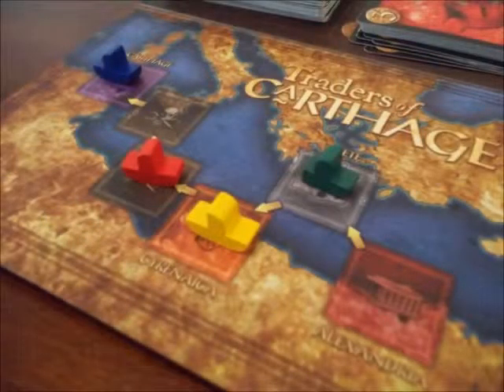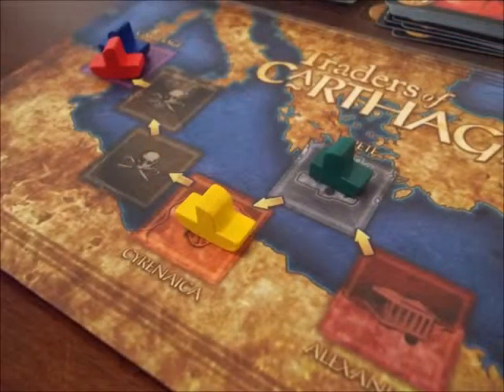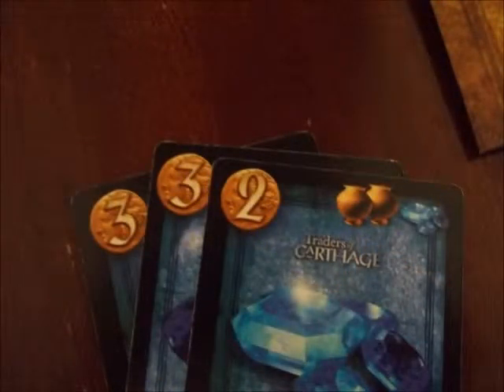Now let's take a look at selling. Once a boat gets to Carthage, the goods of that color will sell. If more than one boat gets there, the player whose turn it is decides the selling order. Only merchandise cards — the face-up cards in front of a player — are available to sell. If you have goods of that color to sell, you must sell.